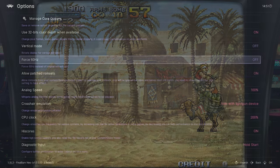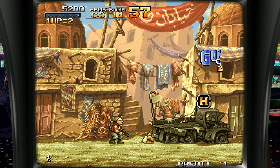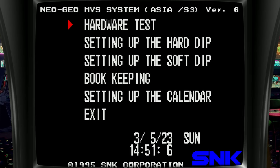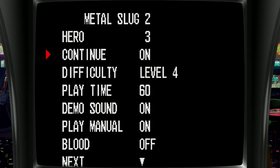We can also change the arcade settings. If you scroll down to Diagnostic Input, it says Hold Start, so in-game we do that. Here is the Neo Geo settings screen. Go down to Soft Dip, then to our game. Here we can change the Lives, Difficulty, and Enable Blood.